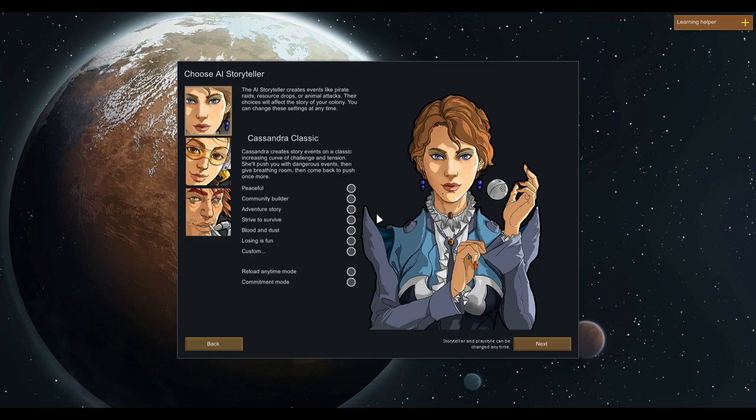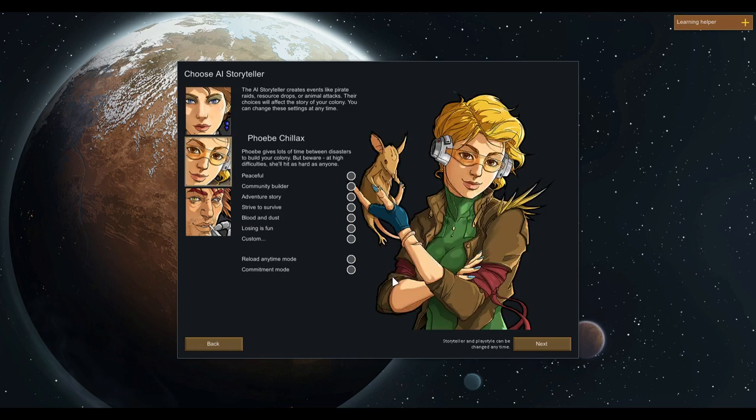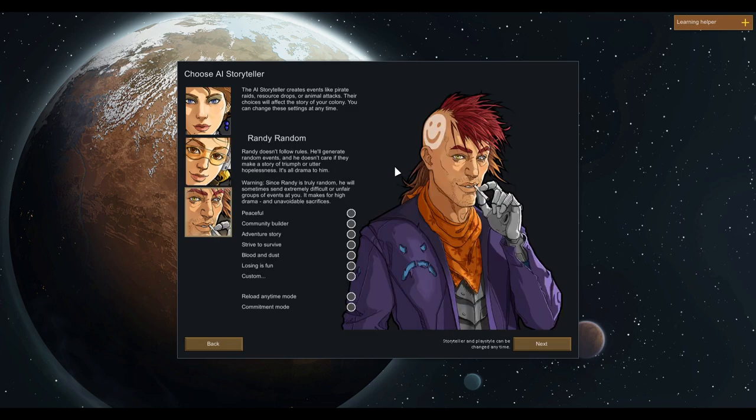You have Cassandra Classic — she pretty much just ramps up the difficulty as you go and is pretty consistent with events. Phoebe Chillax has a long time in between events, but her events are always very difficult. And the last one is Randy Random. He will throw events at you anytime, any difficulty. In some ways he's the hardest, but also the most fun. So we are going to use Randy.